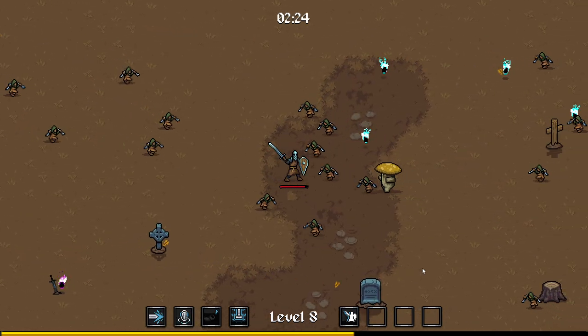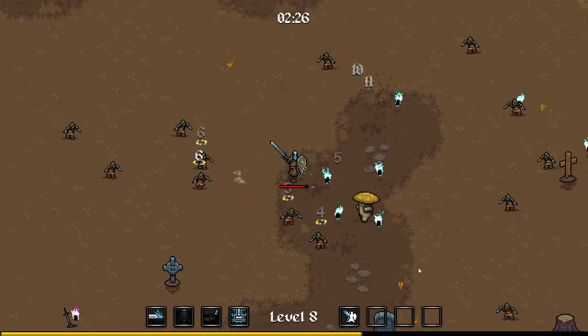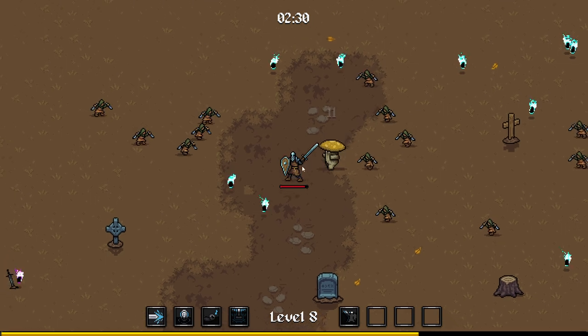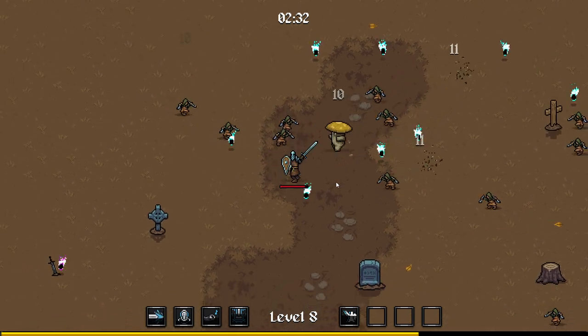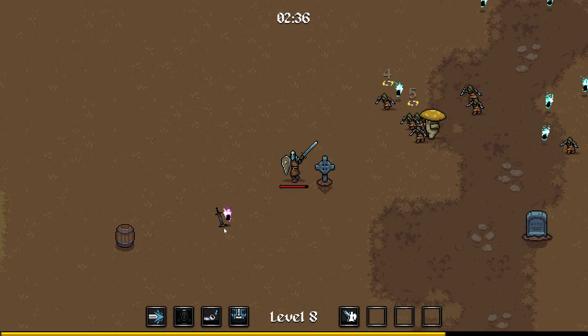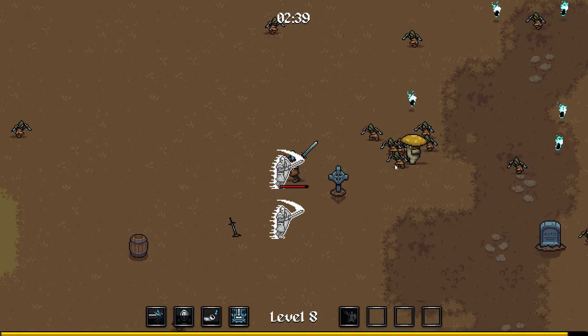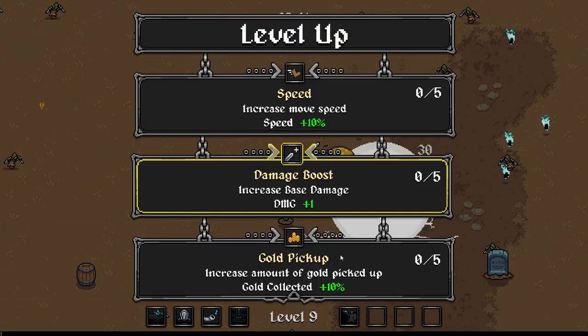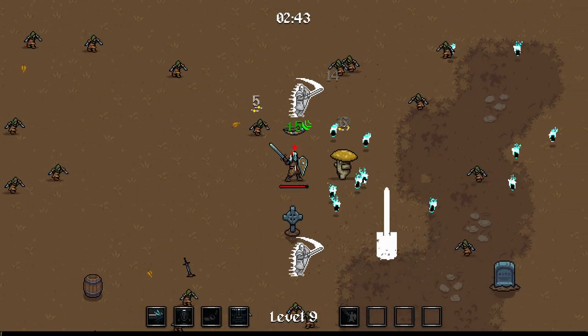It looks like we have eight slots for our attacks — that seems reasonable, more than Vampire Survivors I think. There's something like a Dark Souls bonfire looking thing here. I'm liking the Dark Souls-y aesthetic. Increased amount of gold picked up — gold is probably going to be used for upgrading outside of combat. Let's go with the speed upgrade here.